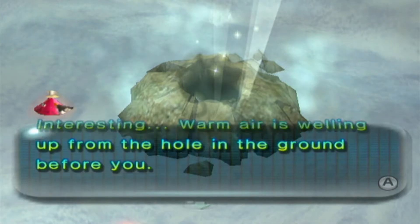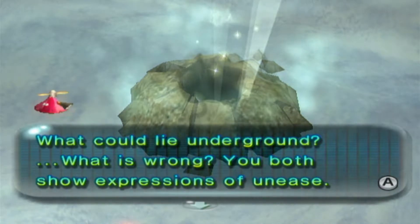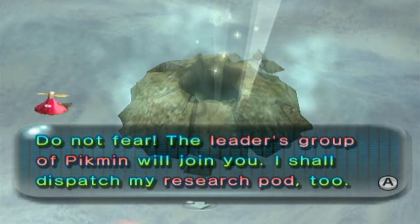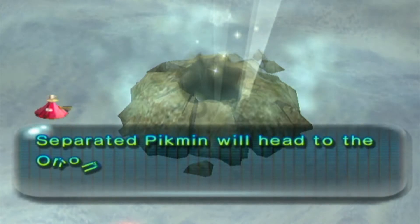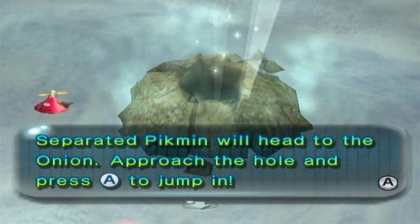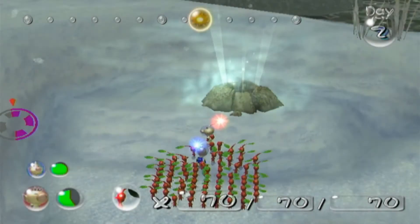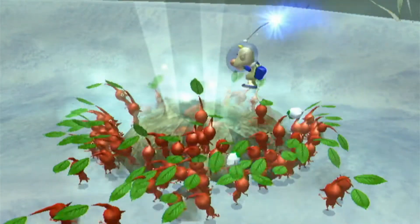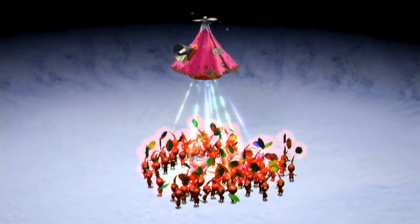Interesting, warm air is welling up from the hole in the ground. What could lie underground? The leaders show expressions of unease, yeah, because it's a bit nerve-wracking going in there. Don't fear — the separated group of Pikmin will join you, and the research pod will dispatch too. Any Pikmin not in your squad will actually go into the onions immediately, so you don't have to worry about collecting them after you get out.